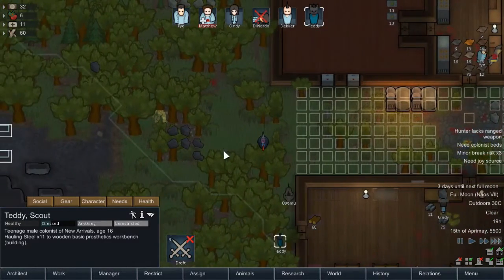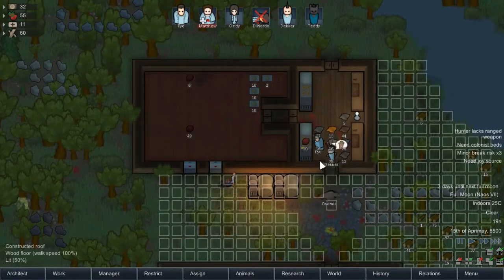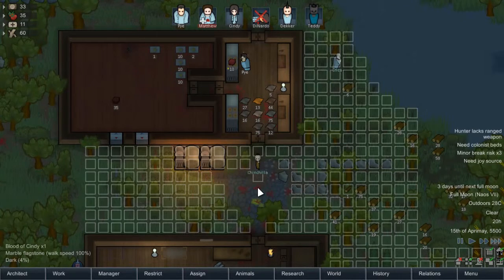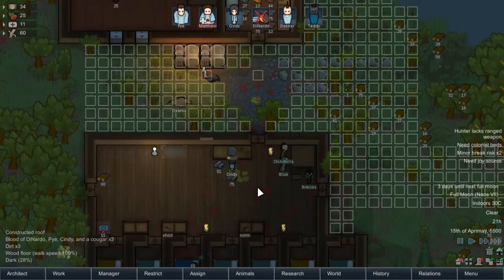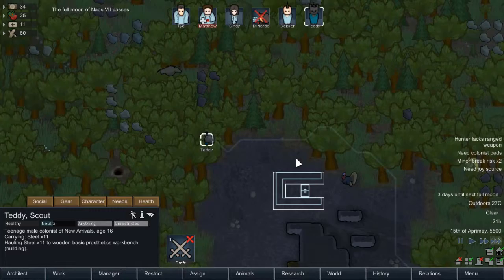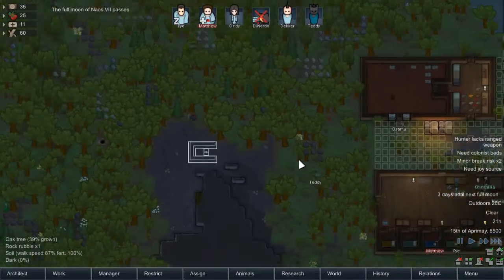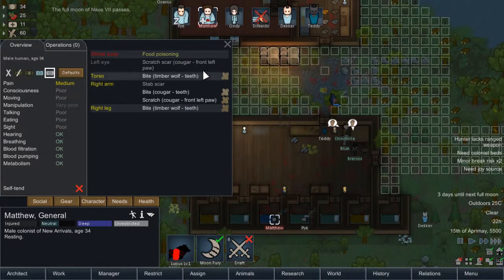Still vomiting? Well, that's a lot of vomiting. I think I'm going to get this outside walkway done eventually, so that'll be good. I think we've got enough blocks to actually finish it off as well. You're hauling in steel to make that prosthetics workbench. You've been tended to, but your eye is still completely useless though.